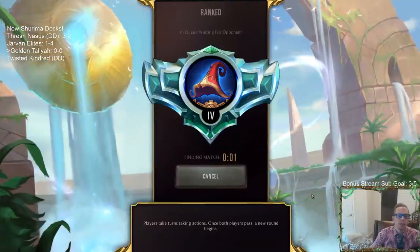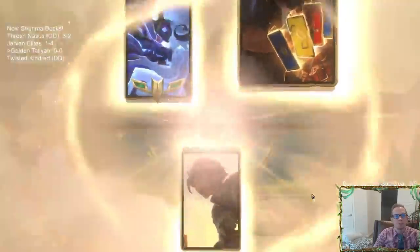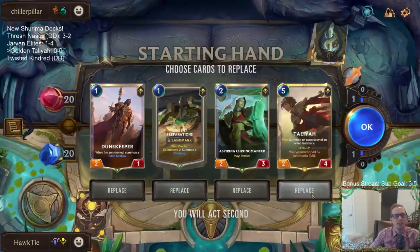Our first opponent is running Twisted Fate Kindred - that's actually what we're doing next week! Our opponent stole our idea. I haven't played against Twisted Fate Kindred yet - they stole our idea.